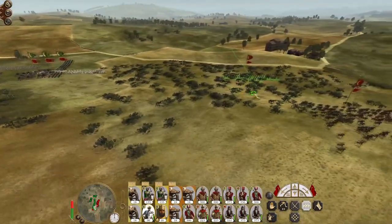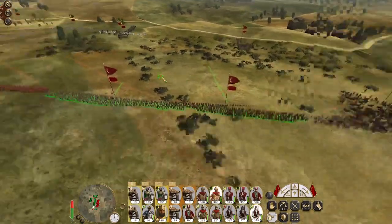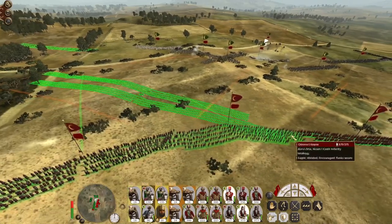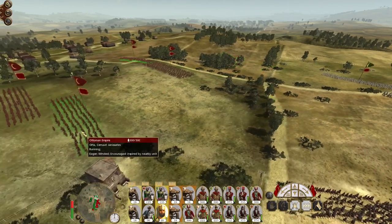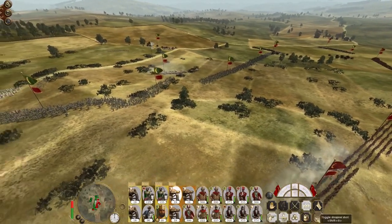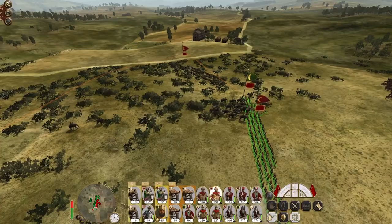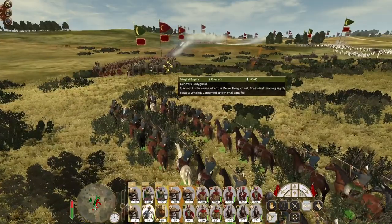They did get involved on the flank. We can start to pivot some of our troops around. One unit of artillery has abandoned its position. We've joined battle. Delhi Cavalry, fire at will. Fire at the general's bodyguard.